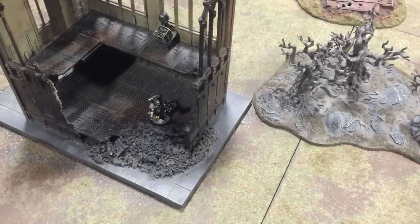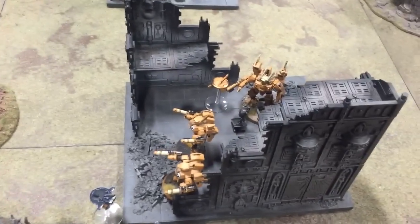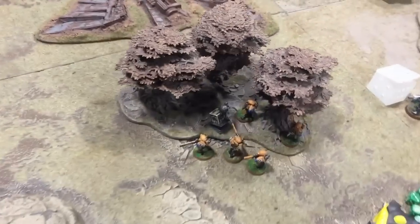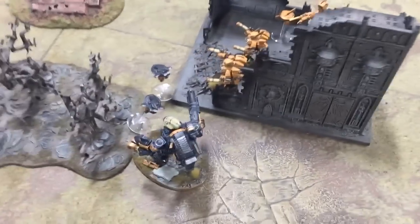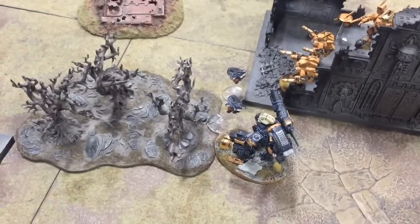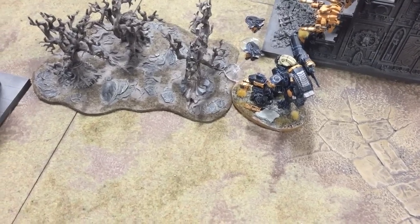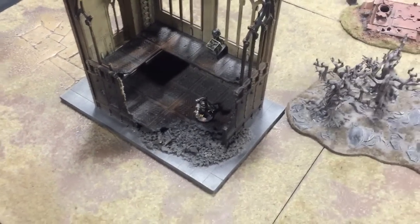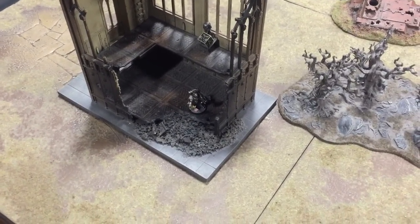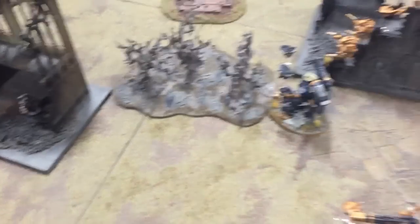I've slain the warlord and I've got objectives down there and over there under my control. I could probably grab another one with the jetpack move but I don't want to rub salt in the wounds. I did concede First Blood, and that one guy is technically on an objective. We'll tally the scores up, but it's a pretty convincing victory for the Tau.